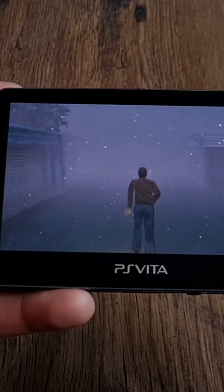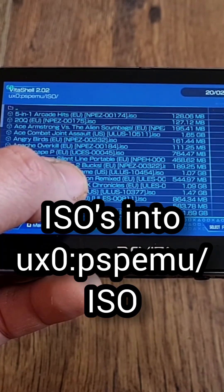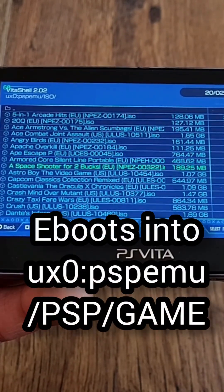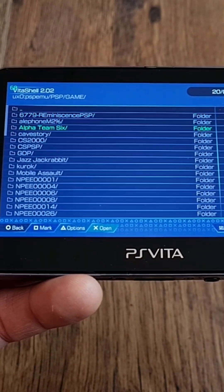All PSP ISOs go into UX0/PSPMU/ISO. And all PSP and PS1 eboots go into UX0/PSPMU/PSP/game. Then create a folder with the game name, and inside it needs to be the eboot.pbp.